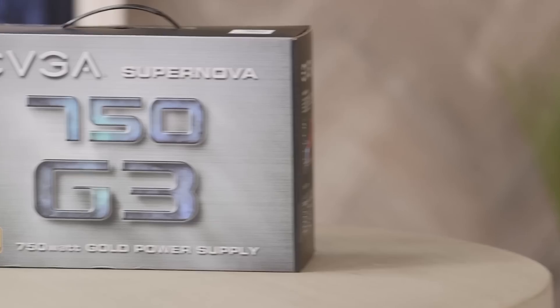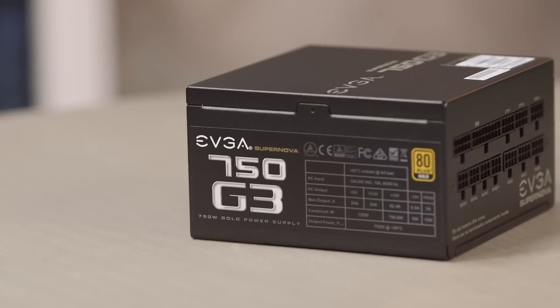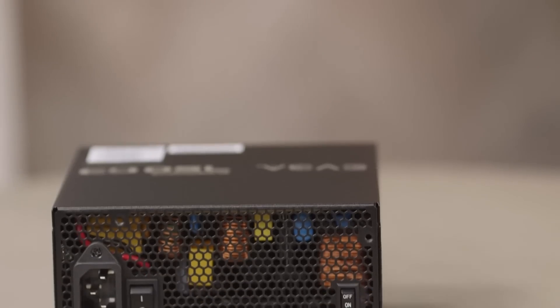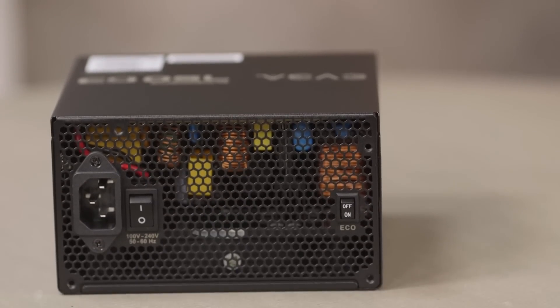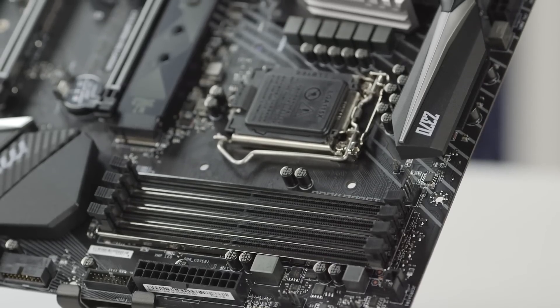You also need a power supply. We like to use 80 Plus Gold certified power supplies because they're more efficient, and we also like to go with modular cables so that you don't have a bunch of extra cable clutter inside your case. Then you need to choose a CPU and a motherboard — those are a pair, because your CPU dictates what motherboards you can use. You can't put an AMD CPU in an Intel motherboard, for example.